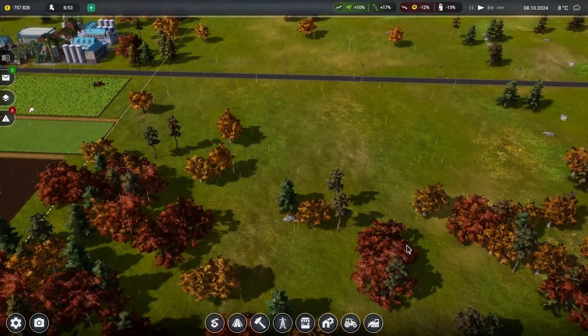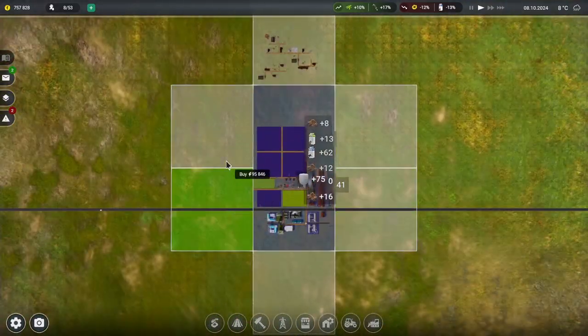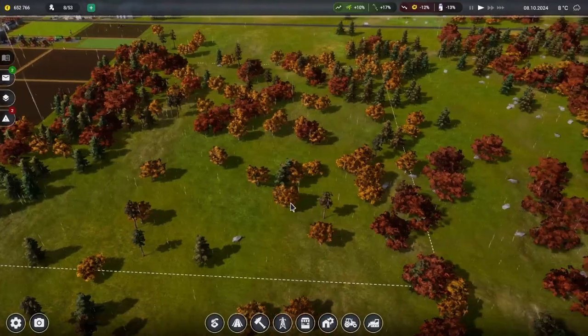We're going to expand, so I'm going to buy this plot of land here and then we'll build our orchards out there. I'm going to kind of do it a little bit separately from the rest of the stuff, put it way over here somewhere and then build back towards the farm.